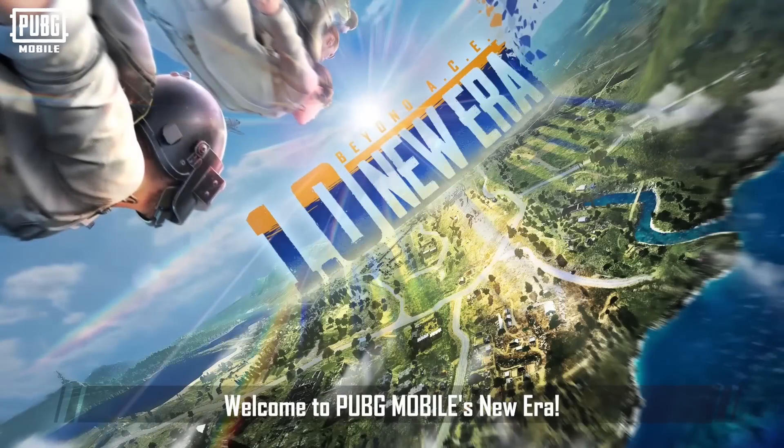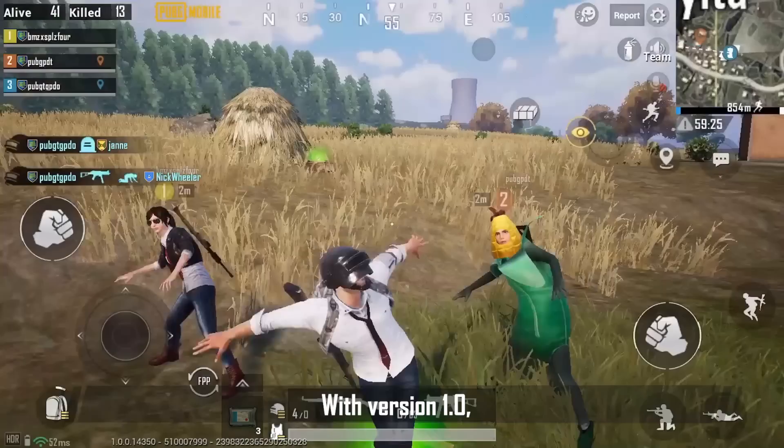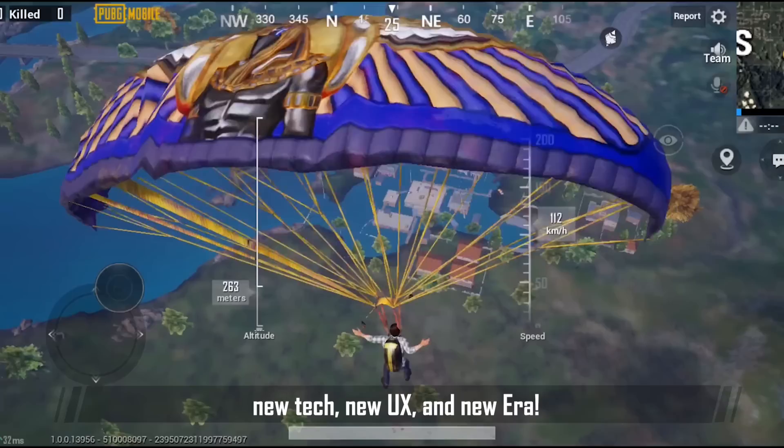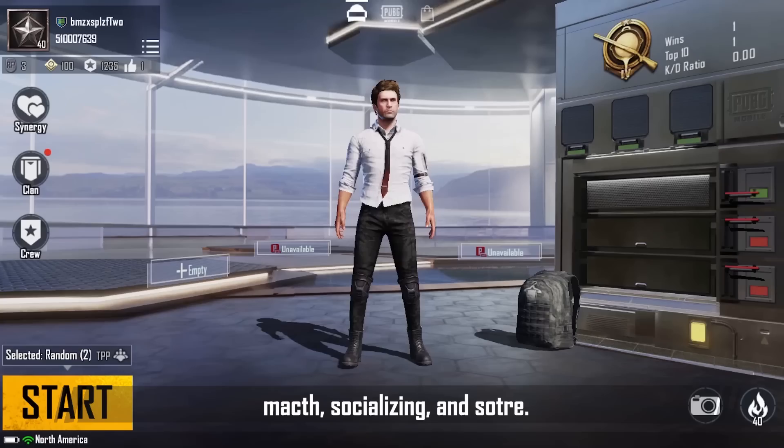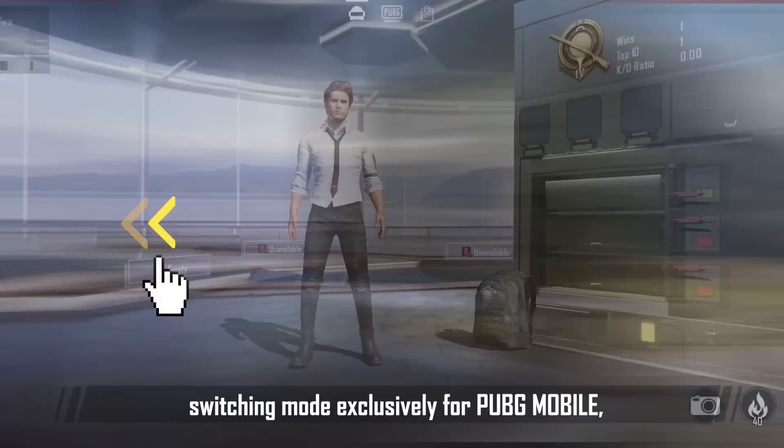Welcome to PUBG Mobile's new era. With version 1.0, we ushered in the largest update in PUBG Mobile history with new tech, new UX, and a new era. The first highlight is a complete upgrade of the main lobby, organized into three separate spaces: one for match, one for socializing, and one for the store, along with an innovative multi-screen switching mode exclusively for PUBG Mobile.